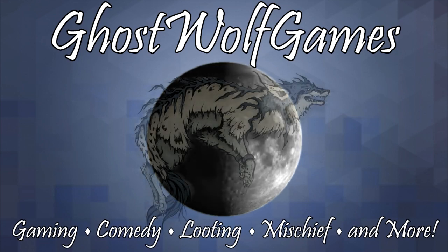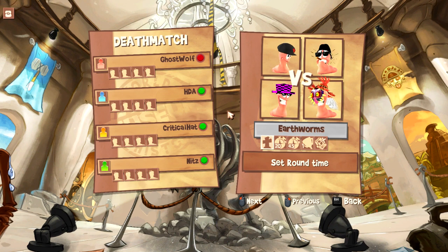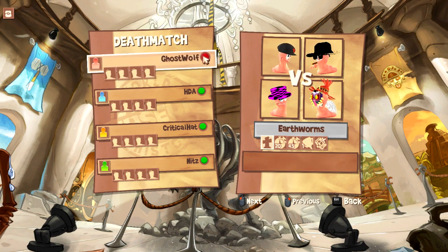All right, welcome back to Worms. Wow, that hat really does look terrible from below. It's a cowboy hat apparently. Is it? I don't know, it's a black hat. Black looks cool with everything. Not really. And Crit has a missing texture hat, and we are on Earthworms.